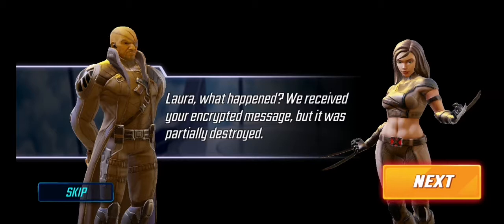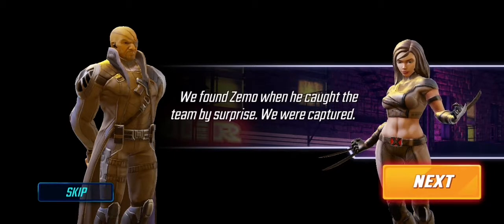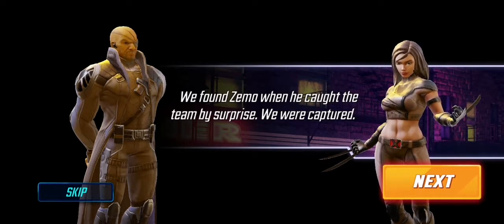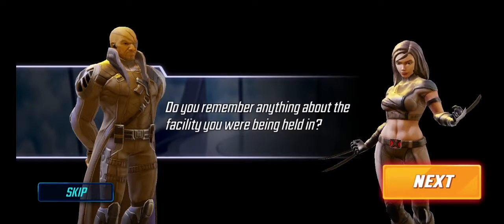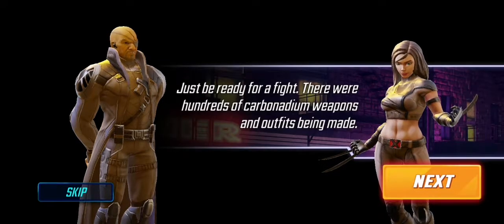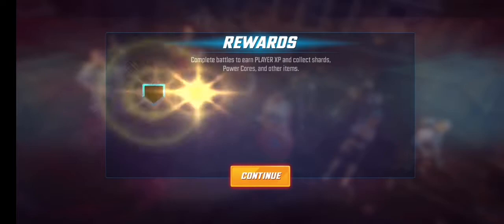Story cutscene continues: Laura's encrypted message was partially destroyed. She explains the team found Zemo and he caught them by surprise — they were captured. Instead of killing them, he used them as his first living subjects. She remembers everything about the facility. The team is warned to be ready for a fight — there were hundreds of carbonadium weapons and outfits being made.